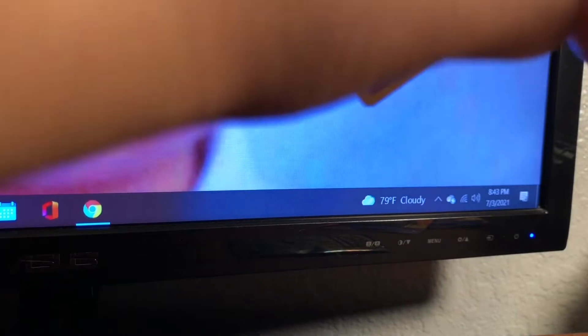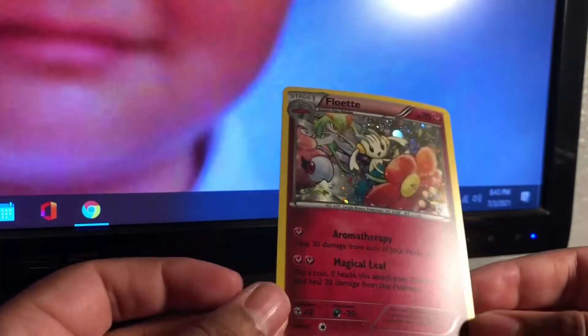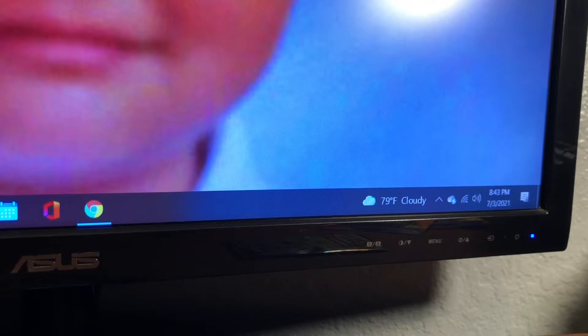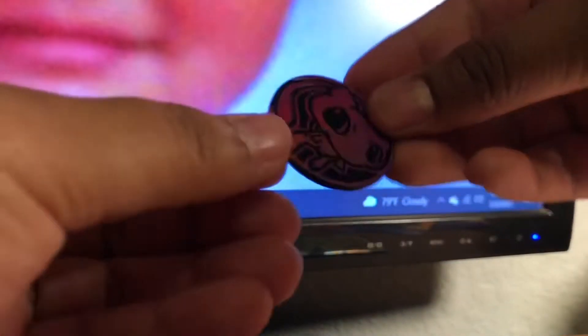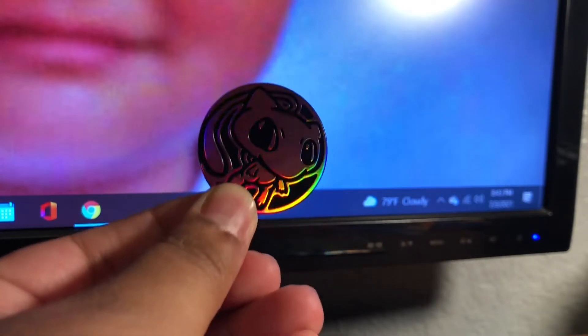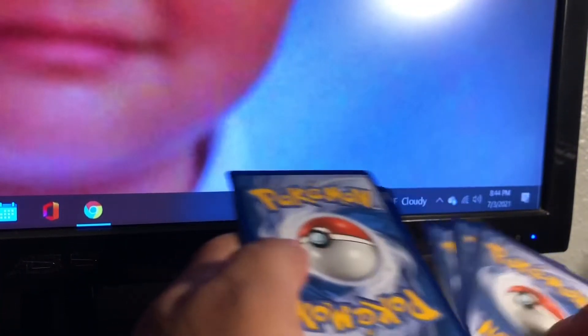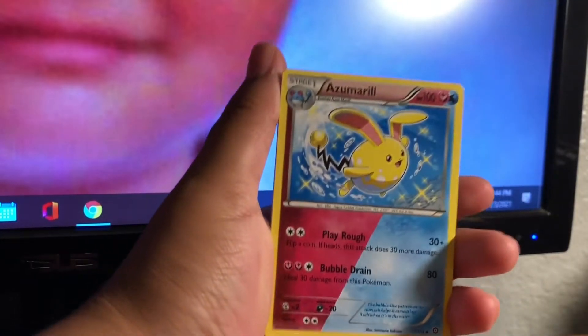It came with a Floaty and it's pretty nice. The best thing of all — it came with a Mew coin. I really love this Mew coin, look how cute it is. These packs just open up like butter. I'm not gonna show the code card. From the front we got Ninja Boy, and we got shiny Azumarill.